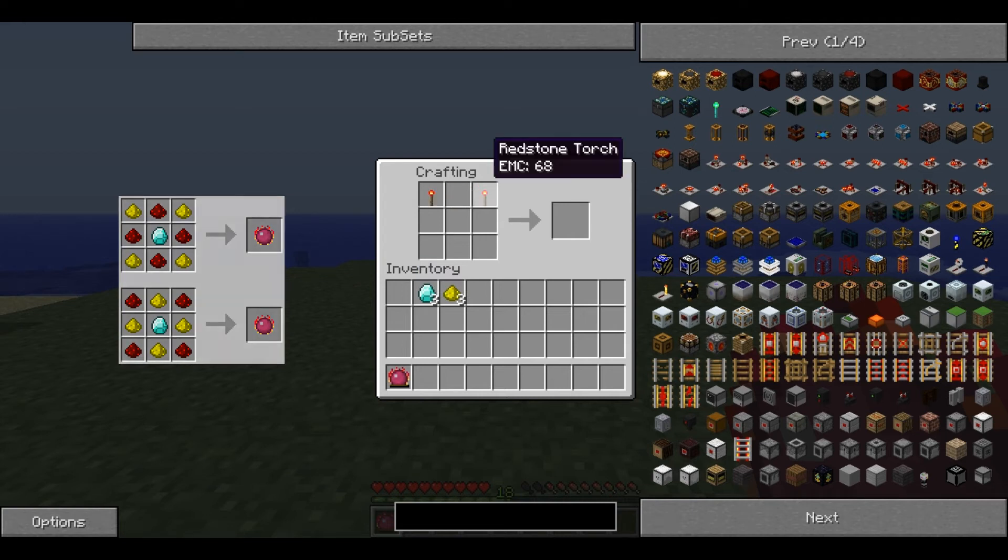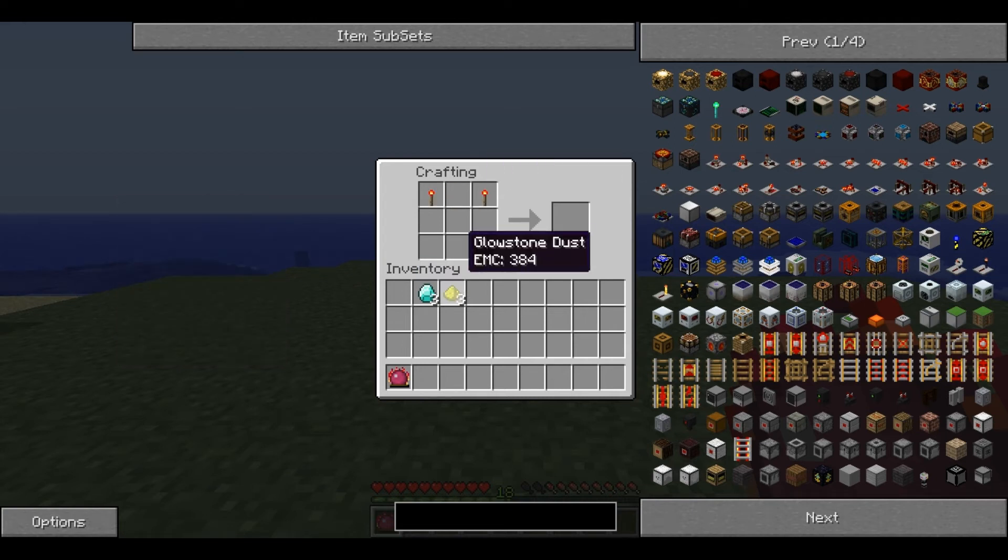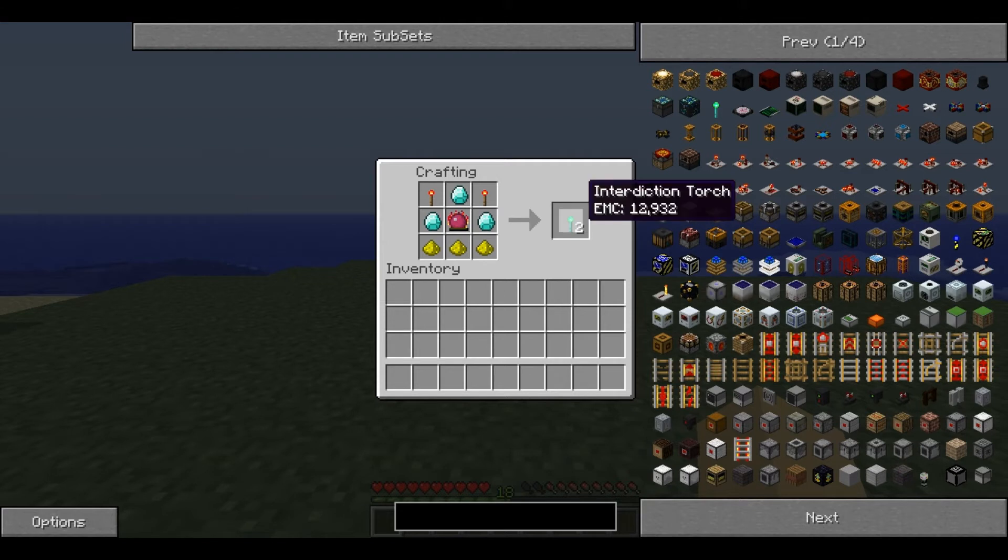Start off by placing the two redstone torches in the top right and left corners, glowstone along the bottom, fill in the sides with diamonds, then place the philosopher's stone in the center. This produces two interdiction torches. Note that the philosopher's stone is not consumed in this recipe.